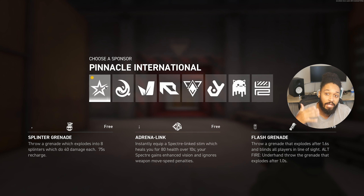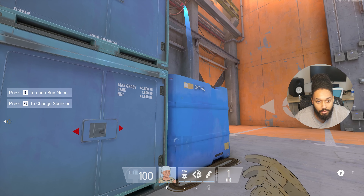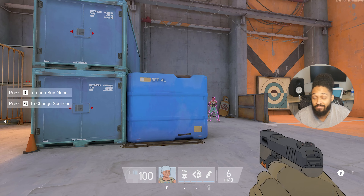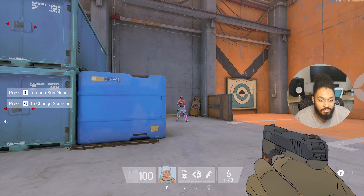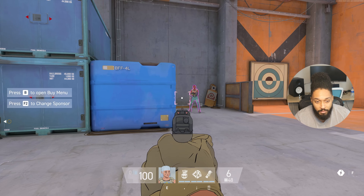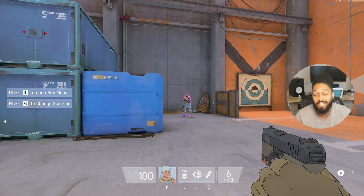For the flash grenade, you throw a grenade that explodes after 1.6 seconds. Almost every character has this — if you underhand throw it, it will explode faster, which is important when you're in close proximity and need a quick flash. A cool thing about this game is that when someone gets flashed you can visually see that they're flashed. It can hit multiple people, not just one — it can flash a whole team if they're in that area.